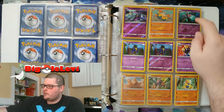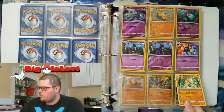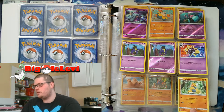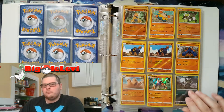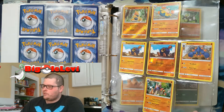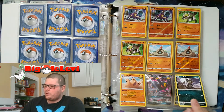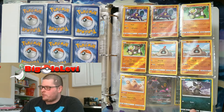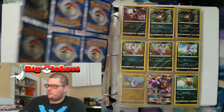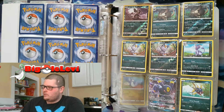I have the reverse holo Toxapex but not the regular rare Toxapex. I have Cosmog but I don't have Lunala or the reverse holo for it — that's okay, it'll come sooner or later. This is actually the first set I've ever wanted to fully complete — getting every type of every card. I'm also trying to complete the Sun and Moon promos, though I probably won't be able to get the pre-release ones.